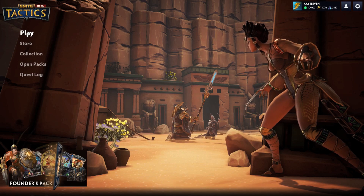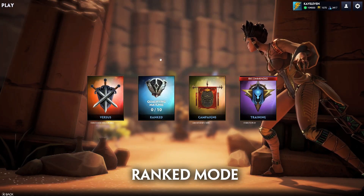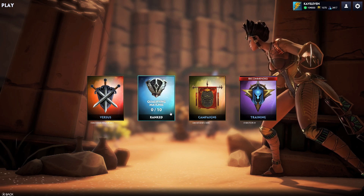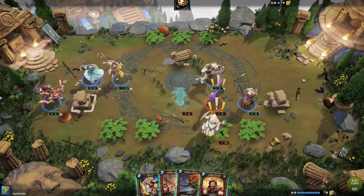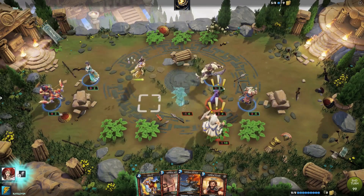Ranked will also be coming in CB3. Players will start off by playing 10 qualifying games. After completing those 10 qualifying games, they will be placed into one of six divisions: Bronze, Silver, Gold, Platinum, Diamond, or Masters.